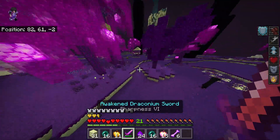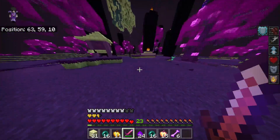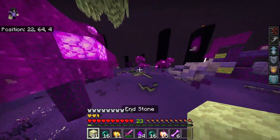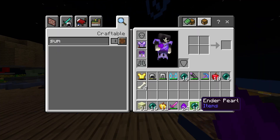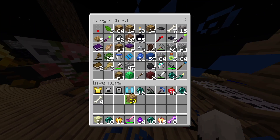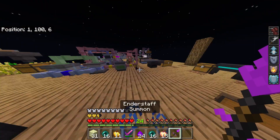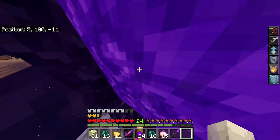Let's go back to the overworld so I can make this new summoning staff, then test it out. That thing drops so many shadow scales. We need a stick, and now we can make this. Let's go to the nether — I think there might be mutants we can test it on.